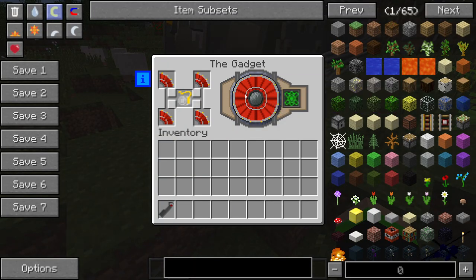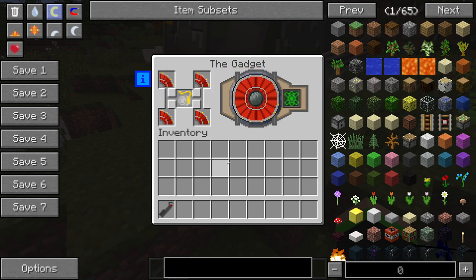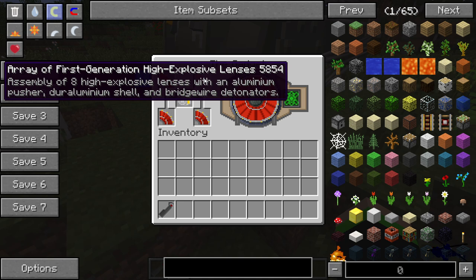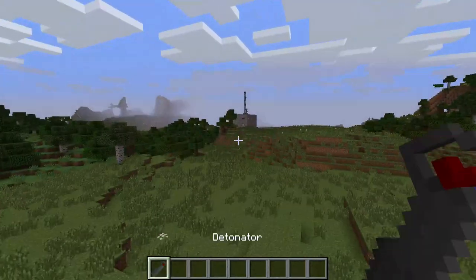So here we got it loaded up with all the fun stuff: the large plutonium core, the wiring, and the high explosive lenses. An array of first generation high explosive lenses. That is very science-y stuff.